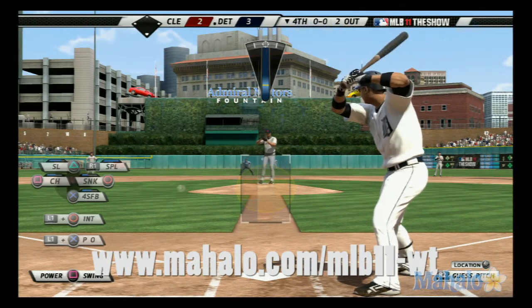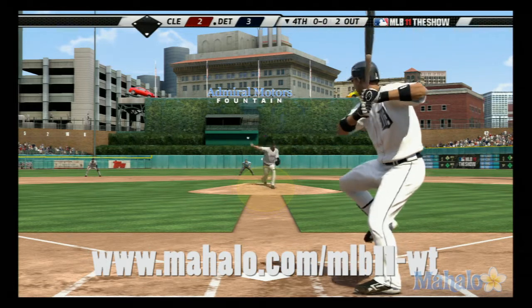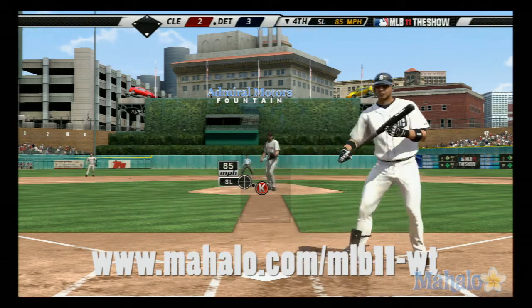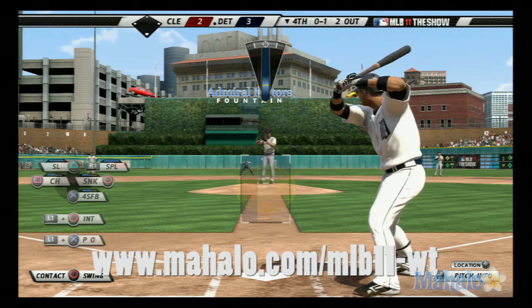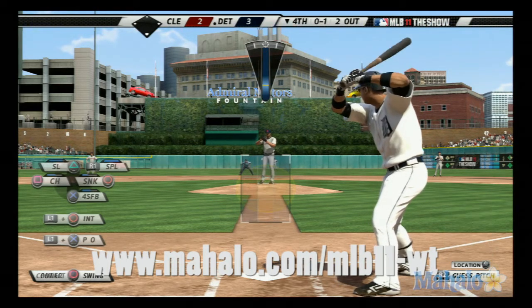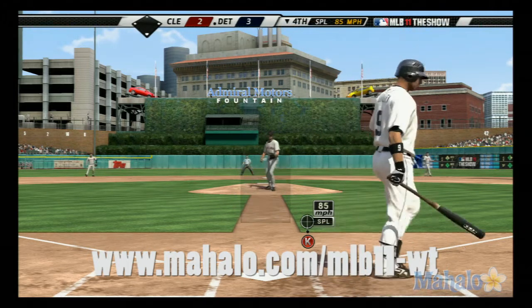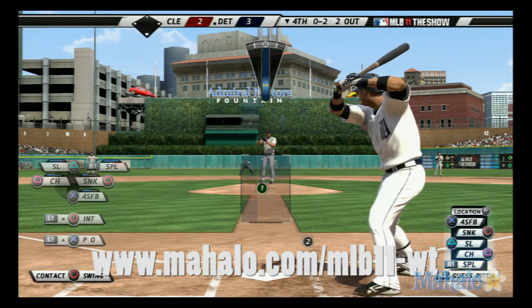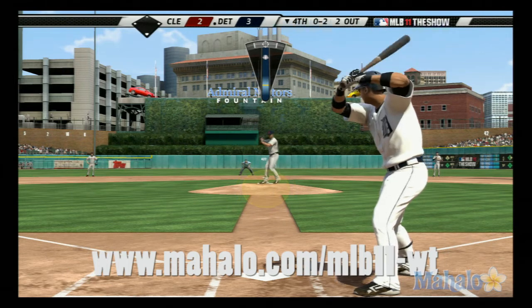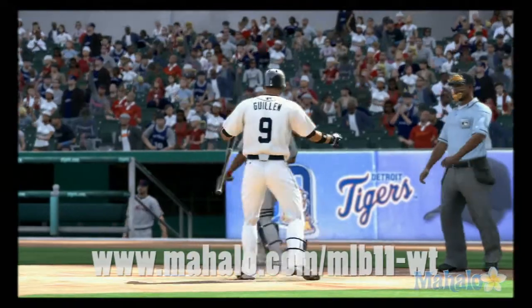Carlos Guillen will step in — he's 0 for 1 thus far. Trying to lay one down here, but he misses, strike one. And after you serve up a three-run homer, it's important to snap back quickly — you've got to let it go. They're really giving him fits inside now as he can't get extended there, and it's 0-2. And he is close to striking out the side now, but it's not exactly the way you'd hope to do it. And he struck him out — his eighth punch out of the ballgame, and that one ends the inning.